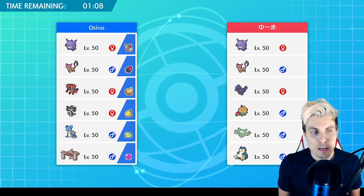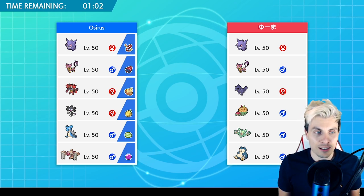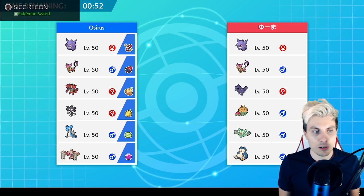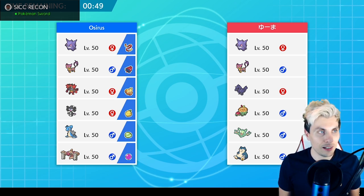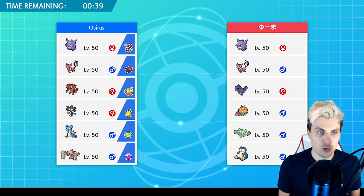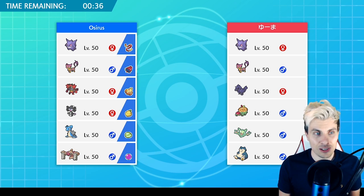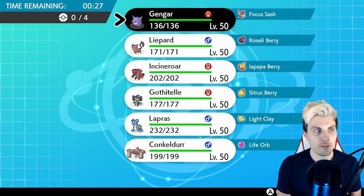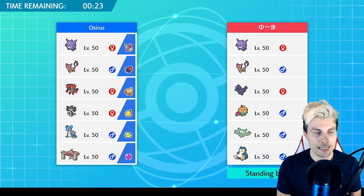We've got a bit of a mirror here for our first opponent today - they're playing Gengar and Lipod. They've also got the cover legendary, Flapple or Appletun sorry, Reuniclus, and Snorlax. We've got to worry about trick room but not so much because we've got Gmax Gengar. The only thing that can't switch out once we trap them is the opposing Gmax Gengar, and if it doesn't have a sash we can get rid of it pretty quickly.